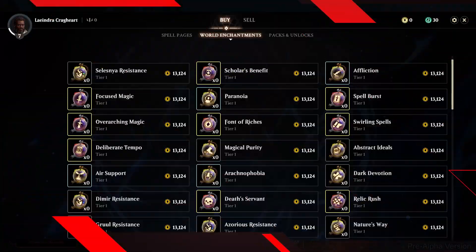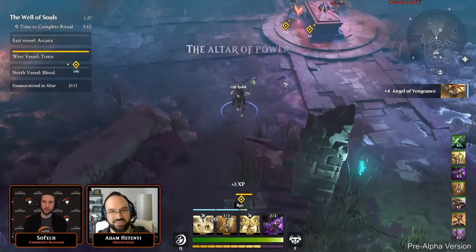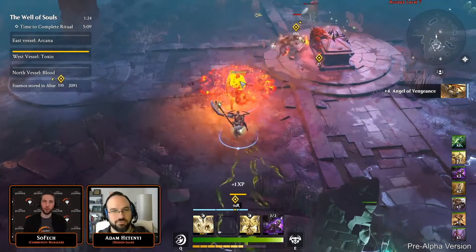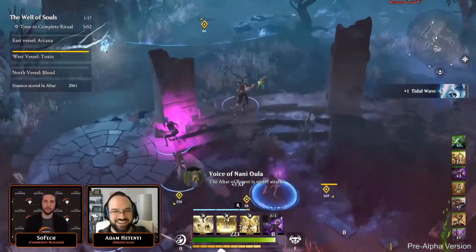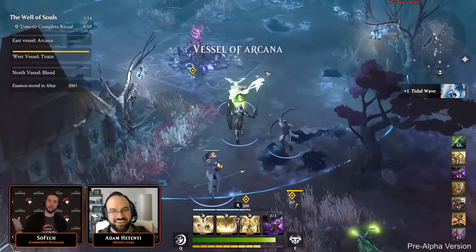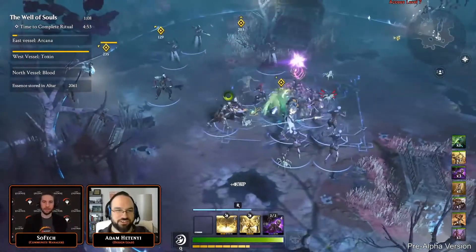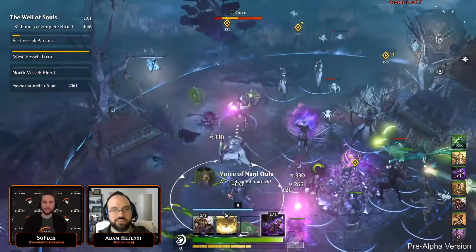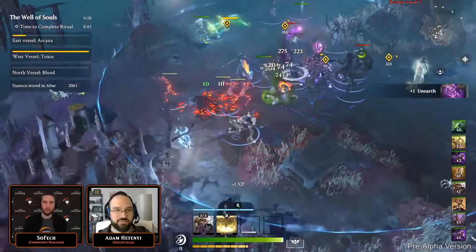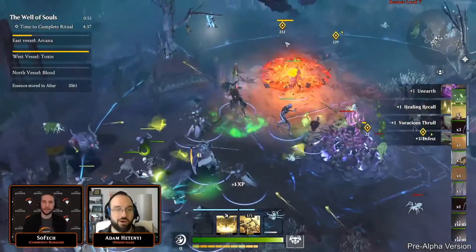Last but not least, we learned about the broker system — their auction house type of system that uses the in-game currency gold. You can sell items straight to the broker, and whatever you sell gets added to the broker's inventory for other players to buy. You get the gold right away instead of waiting for a buyer, which is a really sweet system. One thing to note is that you need trade tokens to buy and sell on the marketplace. At open beta launch you're limited to 10 tokens per day, with one token used per completed trade — whether buying or selling.